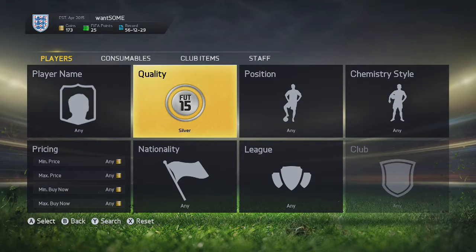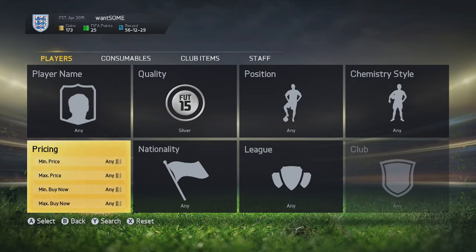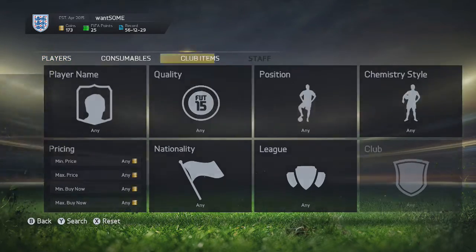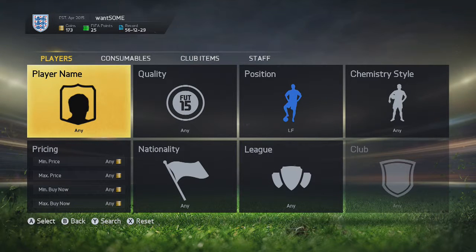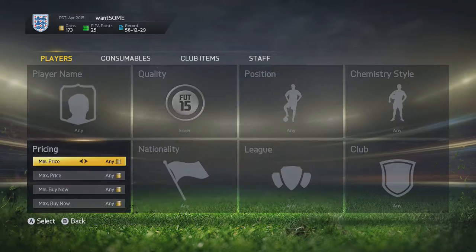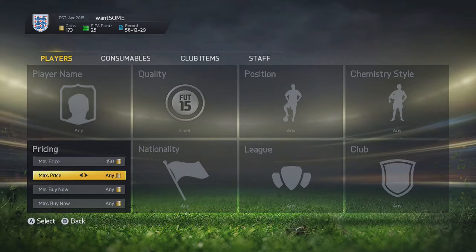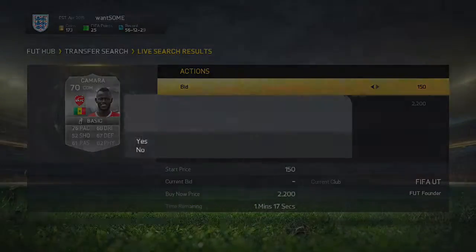Hey guys, Benchoptingus here, welcome back to a new video of me telling you about trading methods I figured out. There's only going to be one this episode. What you need to do is go onto the transfer market and set the minimum price to 150 and the maximum price to 150.